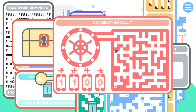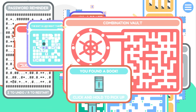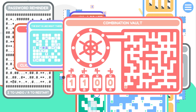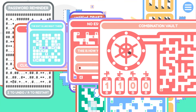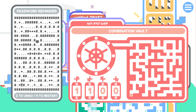Combination vault - I do not have the combo. That's interesting. I found a book. Here's a key. I found a coin - click and hold to pick up. Is this an achievement? I found a book - click and hold to pick it up. I do not know where those went. Return to game. Password reminder - that's interesting.